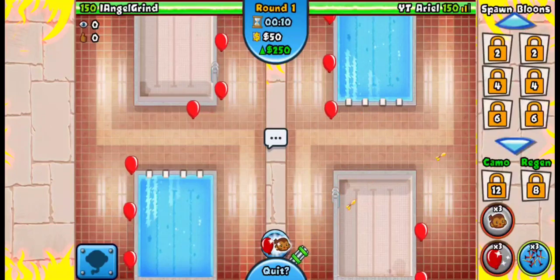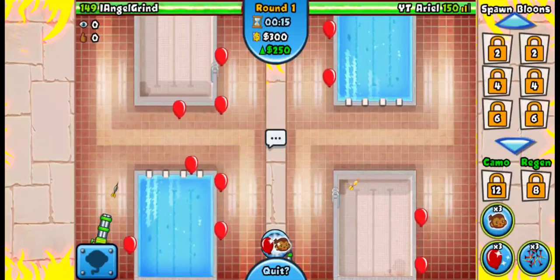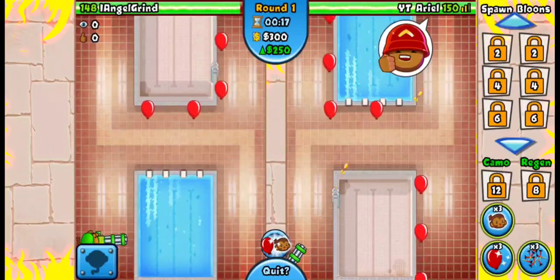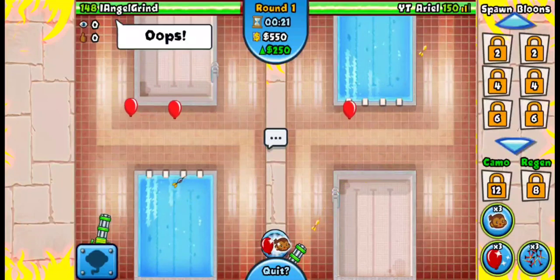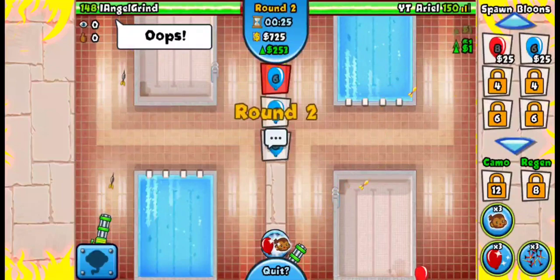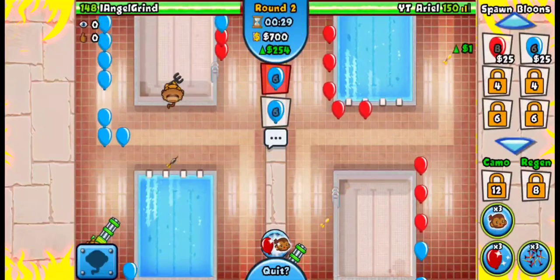So I'm going to show you guys how to play dartling boomer on these short maps you're always afraid to play on. He's actually going dartling boomer as well, which is great. You want to play dartling first, and I like to hide it at the bottom so he doesn't know if I upgrade it or not. I'm going to send him some balloons to force that upgrade.